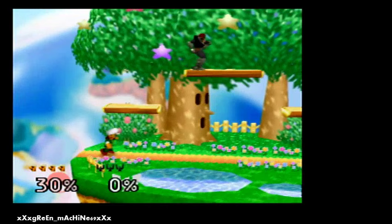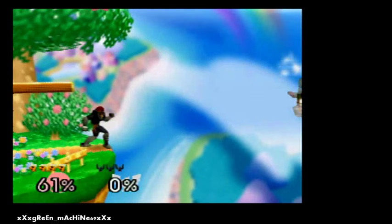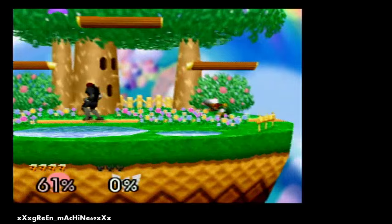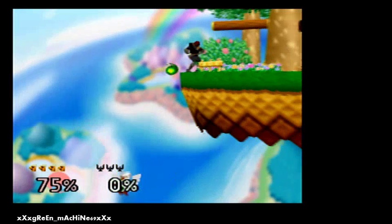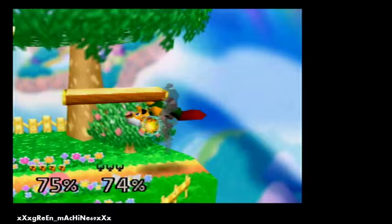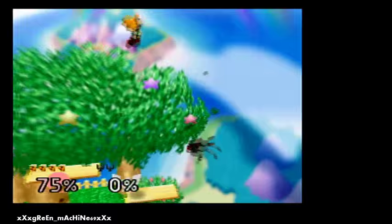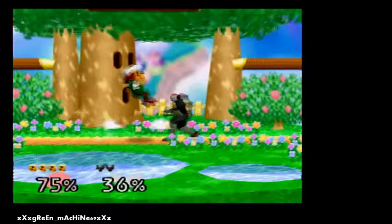Luigi is probably one of the best characters. He has the coolest pivot in the game. The go-to combo on pretty much everybody is a whole bunch of up airs, and if you can line it up, get the up B — the up B is really strong on its initiating frames. If you can't get it, just keep doing it. Who cares? Tech chase. He's so good.